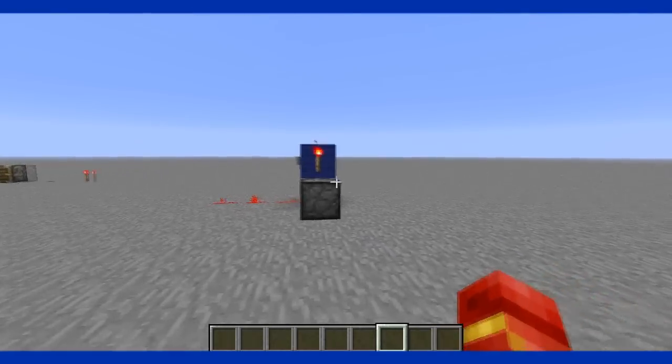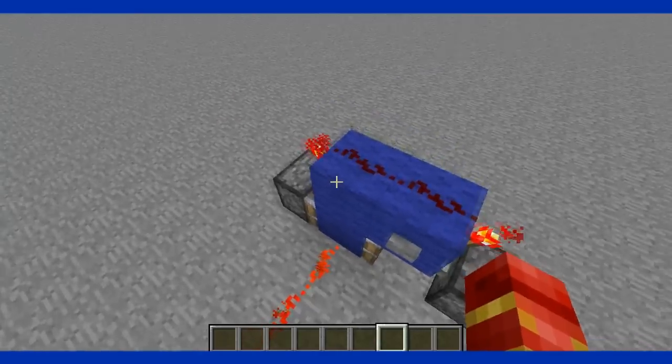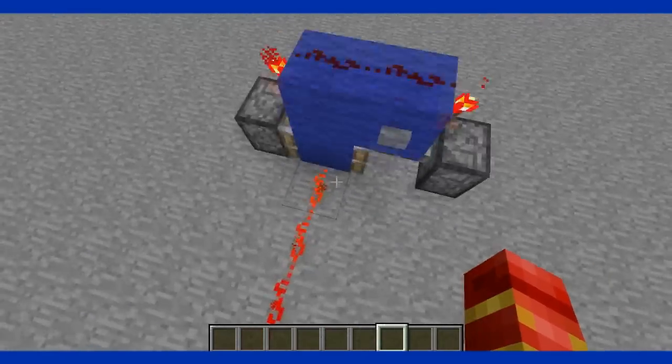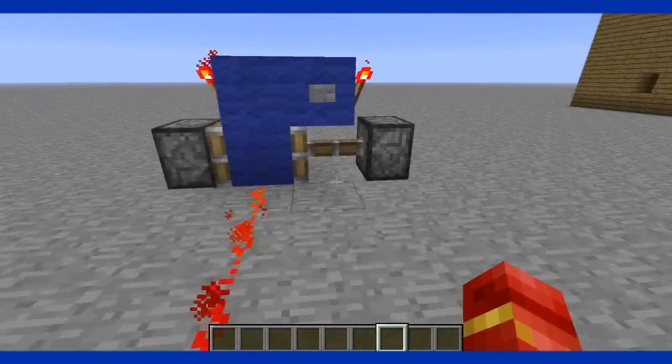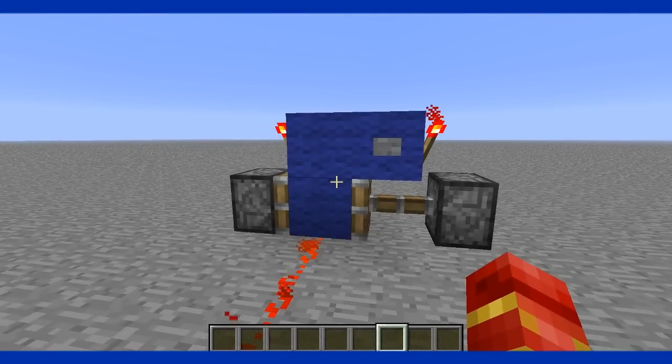That was the tutorial on how to make a T flip-flop — a really compact one, only one wide and about four long. Thank you guys for watching, see you guys next time, bye!